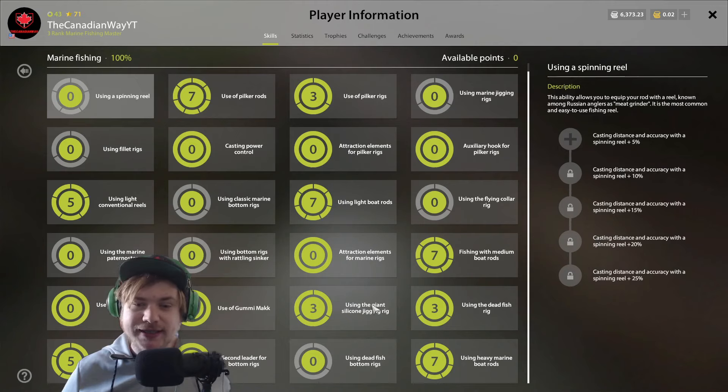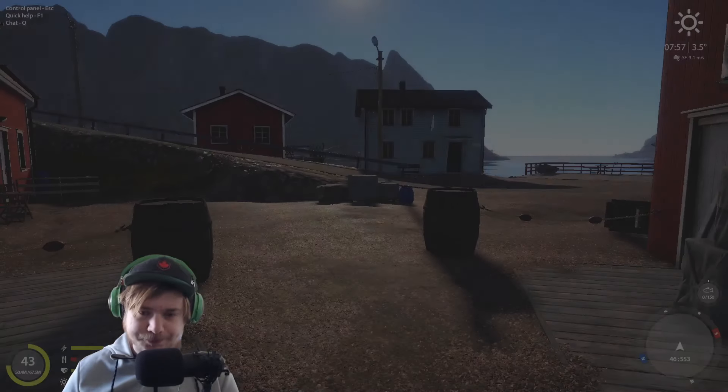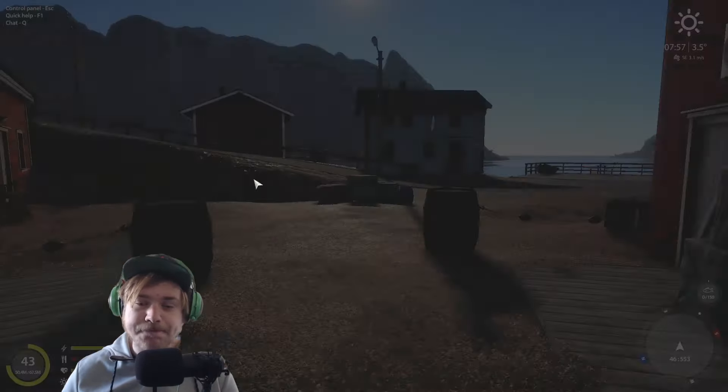First things first, you unlock attraction elements around 70% — I believe it's around 65-70% when you unlock it. After you unlock 100% the game doesn't tell you what percentage you unlocked things at, which I wish they'd change. But right here: 'use droppers and drop shots.'